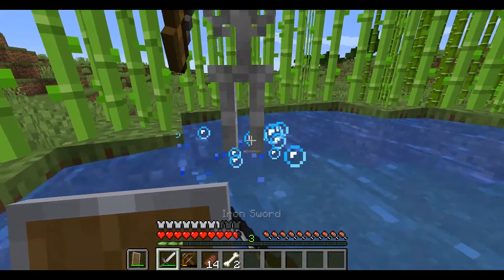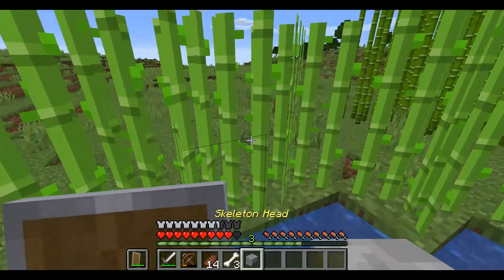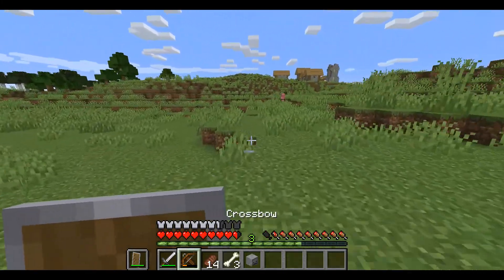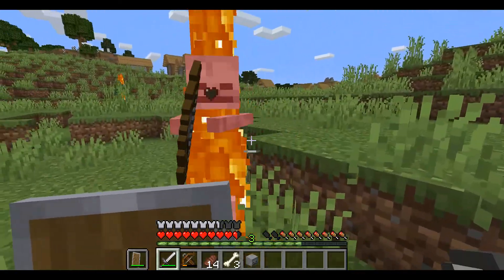Alright, there's a skeleton here — that's our first one I think. That's pretty darn cool. We don't want to bring any mobs into it. There we go. I collected up some bones for the dye.